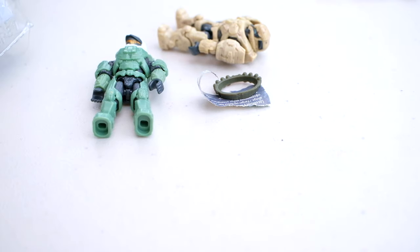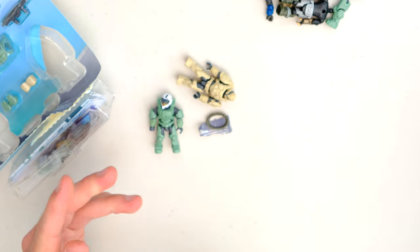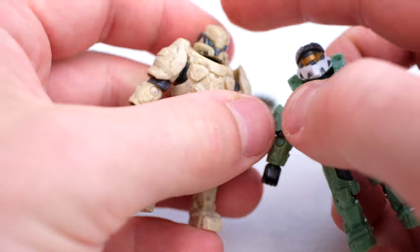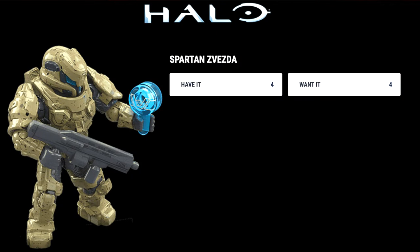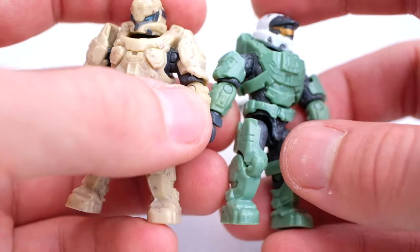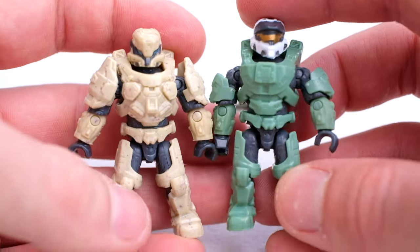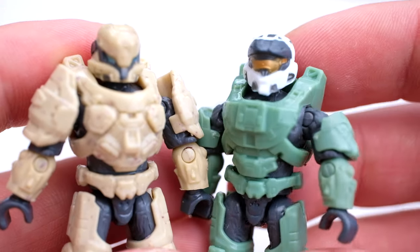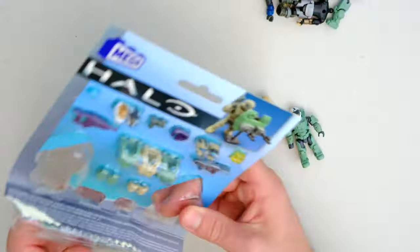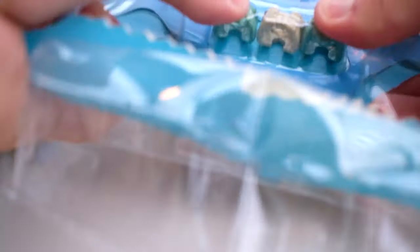Mega actually sent me this armory box quite recently, so anything we're missing I think we'll be able to pad together. These two armors here — this is the Zendaya something, I'll put it on screen, and this is the Mark 7, and they both look really lovely. I do like that white helmet, it's a very stark contrast to the rest. They're just basic Spartans for now, but we're gonna deck them out and do some really fun stuff with them. Let's first see what actual pieces we have for today.